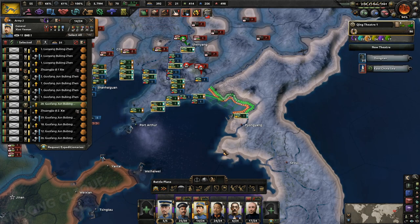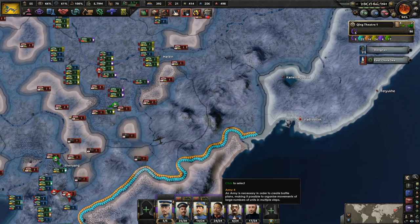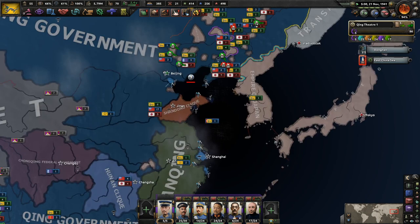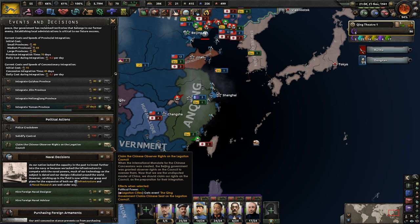Hello everybody, welcome back to let's play Hearts of Iron as the Qing. Let's continue on from last time. We have done it — I did not think that the day would arrive. I don't know where your yellow army is going, just on the border with these guys. I don't know how many troops they have, but the fact that we actually managed to defeat the Japanese from the brink of destruction is incredible. We can claim council rights.